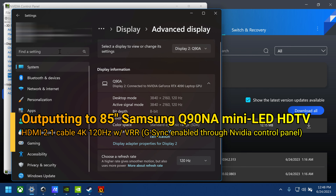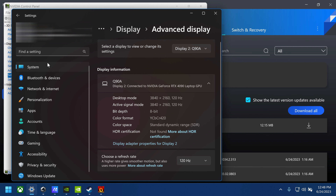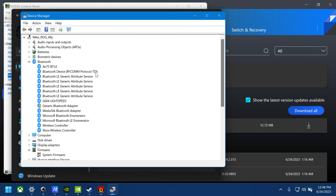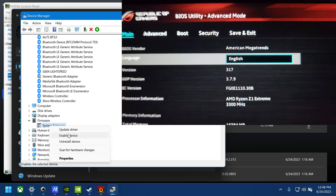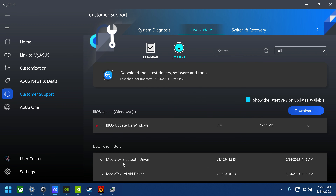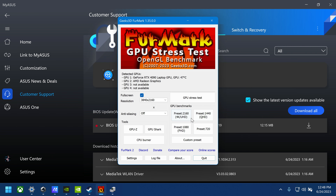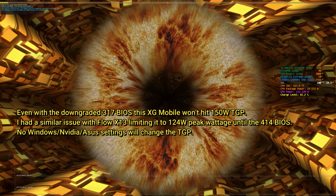I do have it hooked up to an 85-inch Samsung TV that is 120Hz with VRR. You do have to enable G-Sync to get that functionality to work. But this will be my results as of the time of this filming, where I'm just using the 317 BIOS. It is severely limiting TGP performance with the XG Mobile, so I'm just going to show the results as they are right now. If they actually update the BIOS later, maybe I'll make updated videos.